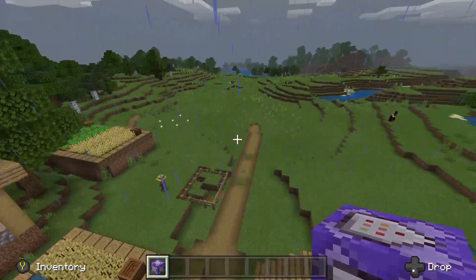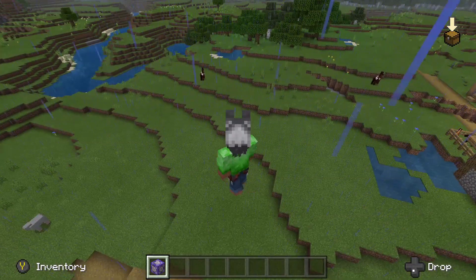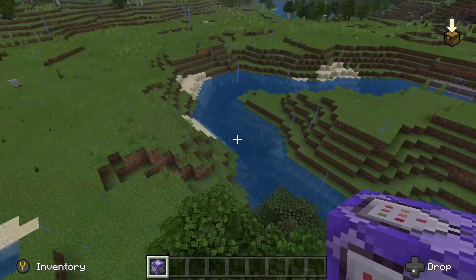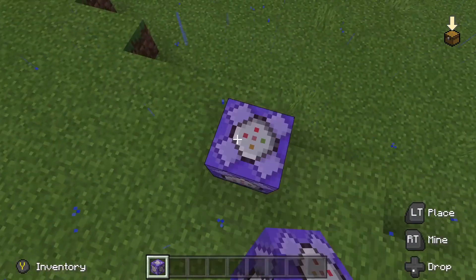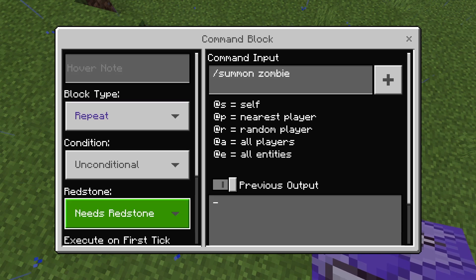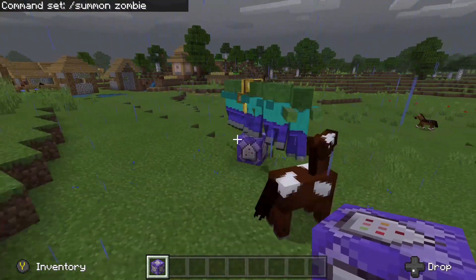This got me thinking — what about spawning a bunch of mobs with these repeating command blocks? That would be pretty cool. So let's do that. Left-click on the command block and enter: /summon zombie. Yep, let's do a zombie.